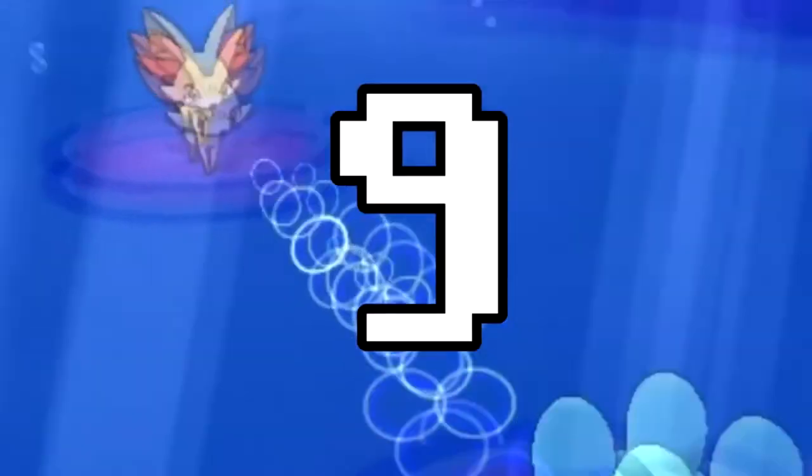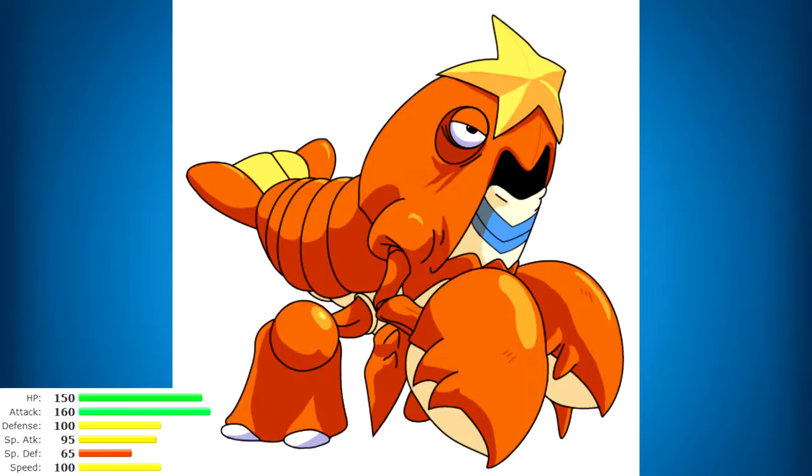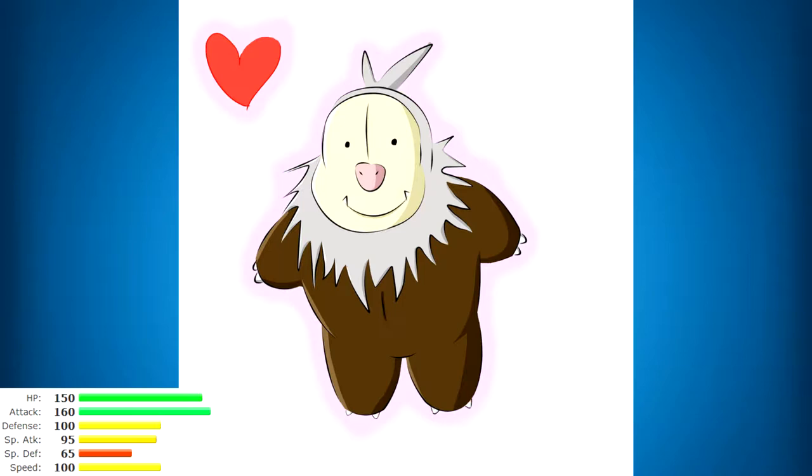Number 9: Slaking, yes the King of Slacking! Apparently this is the laziest Pokemon bar none, though Snorlax might have something to say about that. Slaking's ability is Truant, so he'll move the first turn and the second turn he just takes a nap and won't be able to make a move — only moving every other turn, which is really hard to counter.